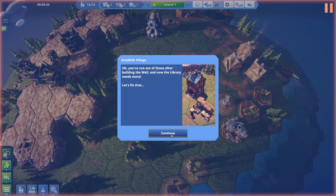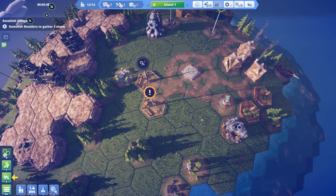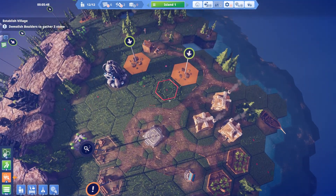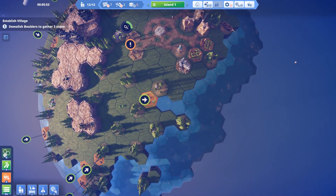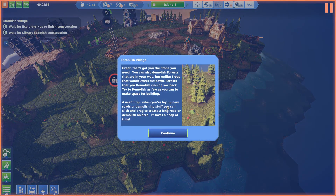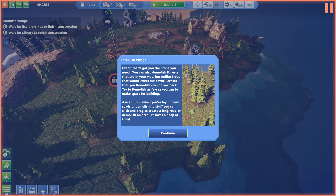Oh no, you've run out of stone. The library needs more. Use the demolish tool to break up some boulders into usable stone. Select the demolish tool and click the boulders. Right, where's this stone? It's these little piles. Let's demolish a couple of them. That's got you the stone you need. You can also demolish forests that are in your way, but unlike trees that woodcutters cut down, forests that you demolish won't grow back. Try to demolish as few as you can to make space for building.